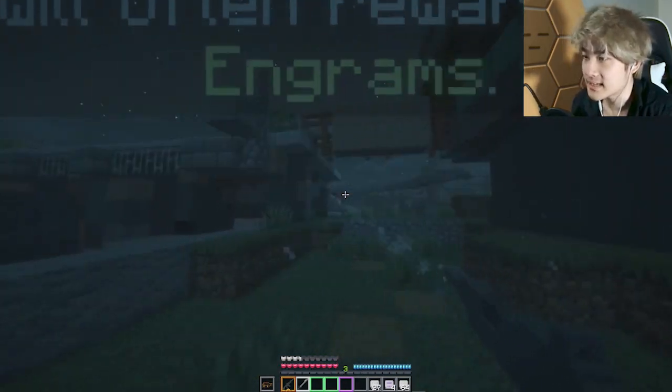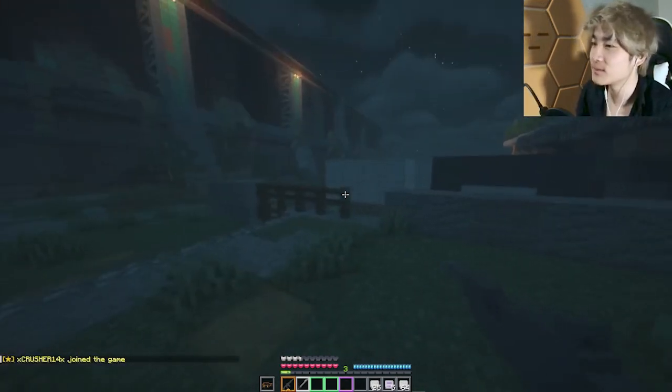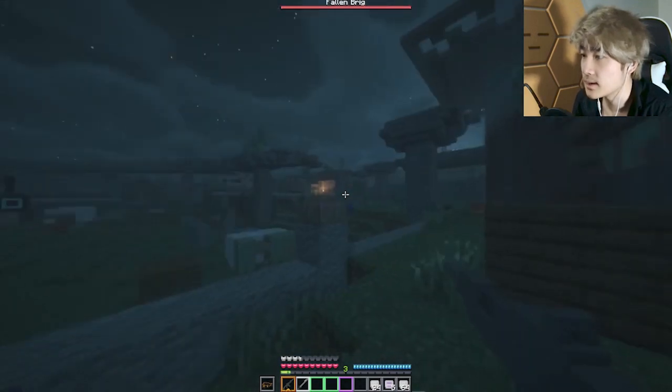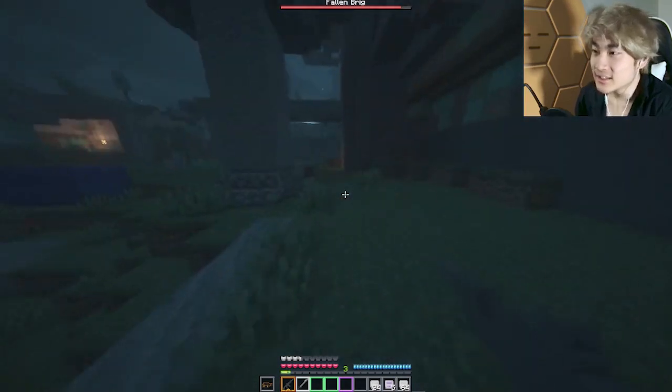I'm a little lost. You'll encounter bosses on your journey — they'll often reward you with Engrams. The actual D1 experience of doing Lost Sectors over and over again to farm gray Engrams. Am I supposed to go there? Why am I supposed to follow the campaign path? Fallen man, stop — how did you even make this happen in the game?